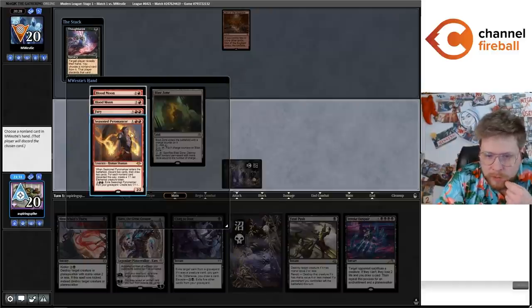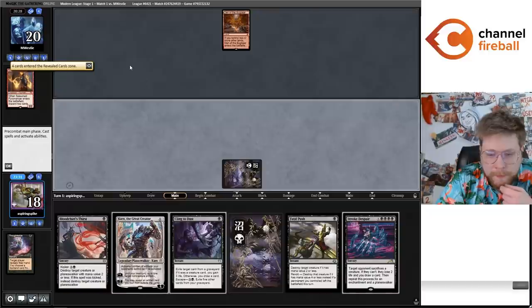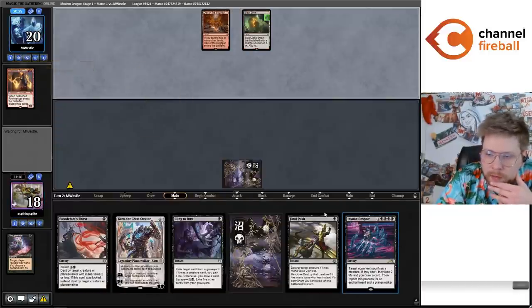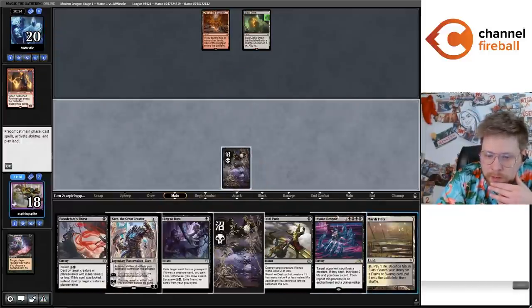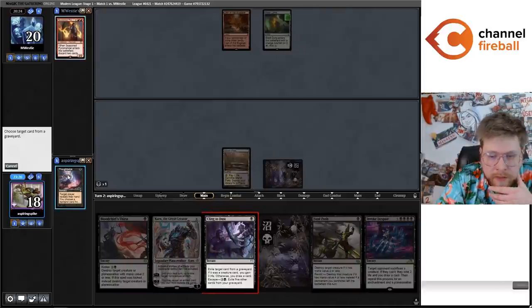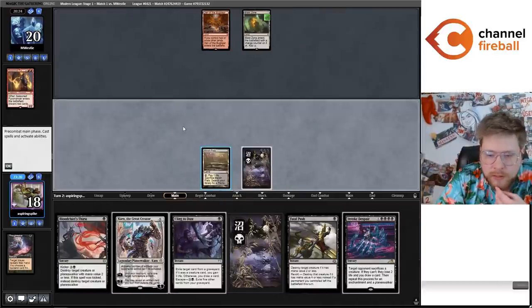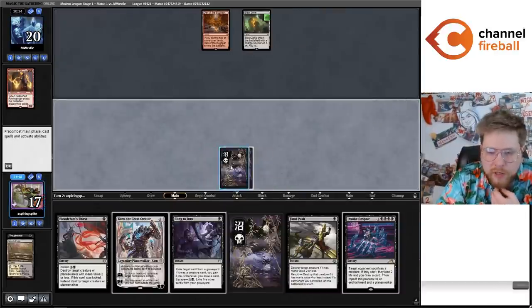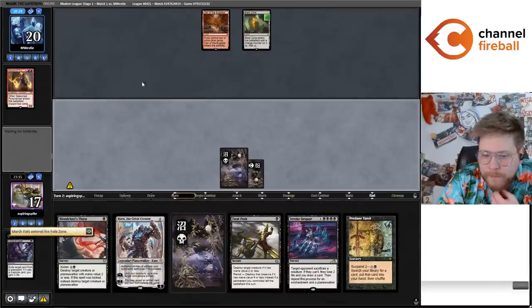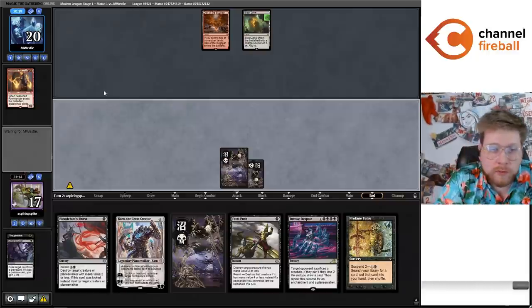The Profane Tutor coming off Suspend isn't too bad — it can give me my fourth swamp for the Invoke Despair. Maybe it was good to take one of the two Blood Moons and try to Invoke Despair, but I think I'm just okay playing through Blood Moon. When your opponent doesn't have much going on besides Blood Moon, usually just leave them with the Blood Moon. They play the second copy, so my Invoke Despair is going to be not great until I get the second copy off.